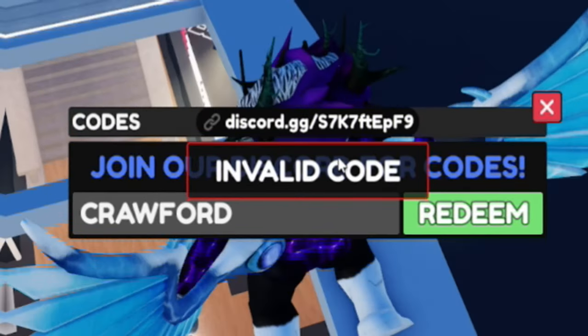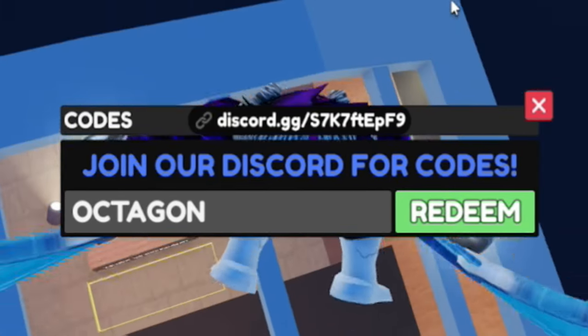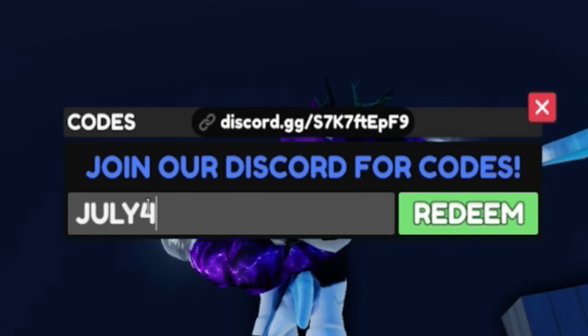Once you've entered the beta code, go ahead and redeem the code 'crawford'. Then after that, redeem the code 'octagon'.